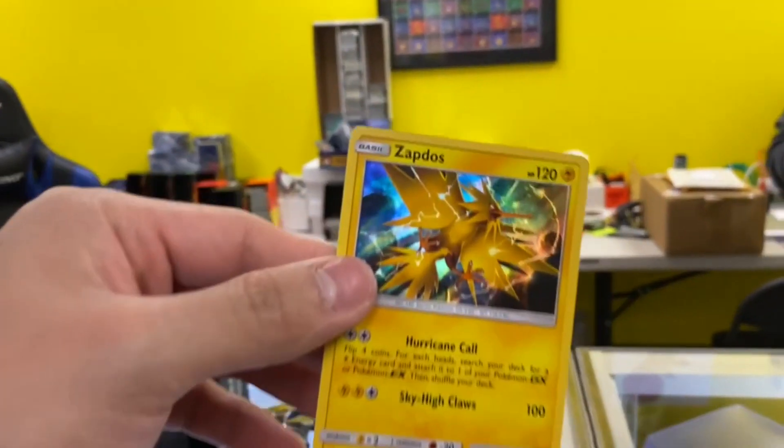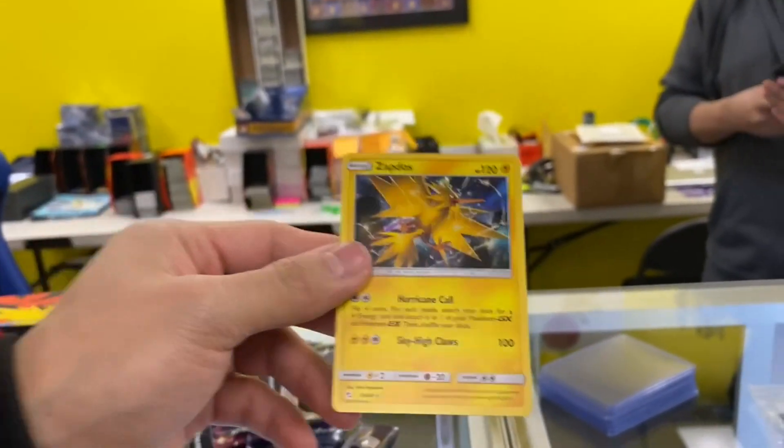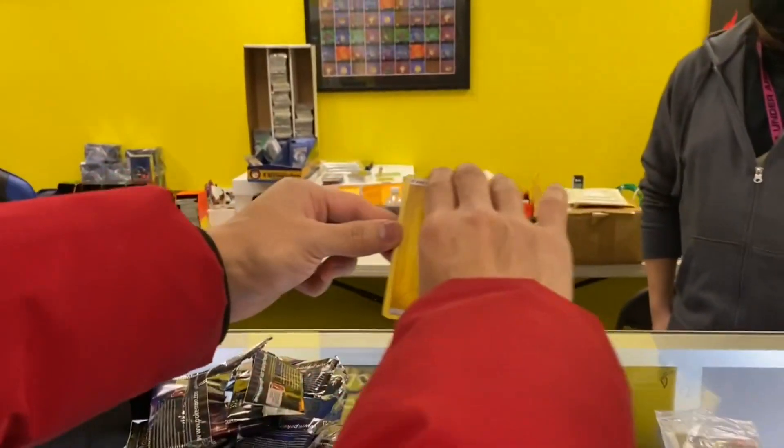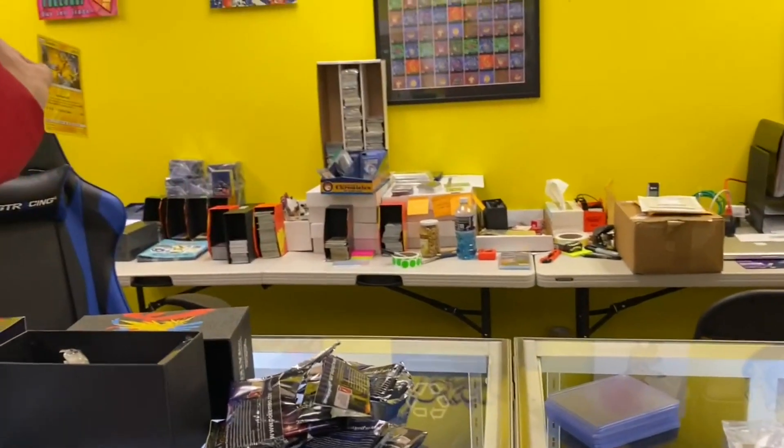We got a Zapdos! Check that baby out — this Zapdos looks gorgeous! Shiny Charizard — this is trolling me! We got a reverse holo Zapdos — last pack magic! Let's go guys!